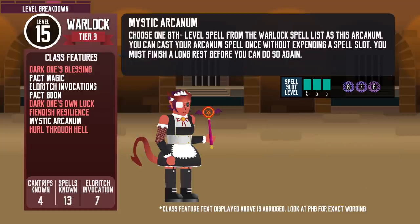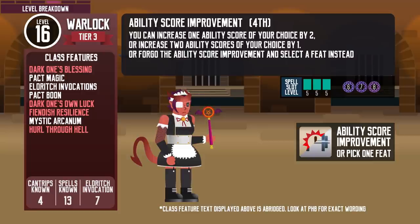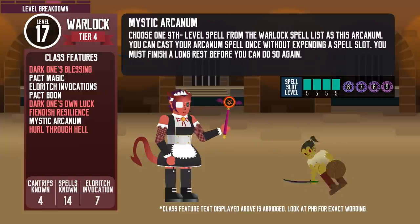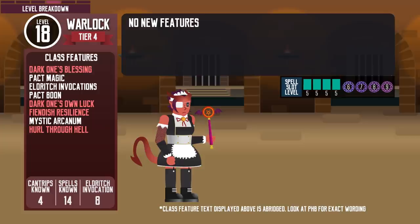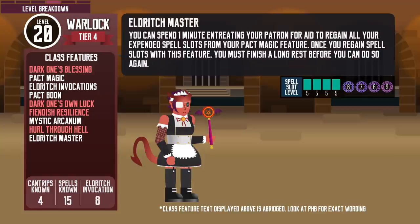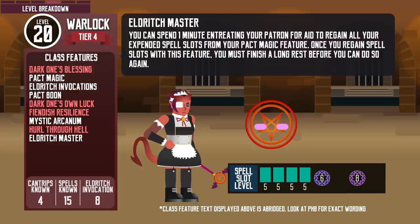At level 15, they can learn level 8 Mystic Arcanum spells like Power Word Stun. Level 16 brings the fourth ability score improvement. At level 17, the Eldritch Blast cantrip can make 4 separate attacks, and the Warlock can learn level 9 Mystic Arcanum spells like True Polymorph. Level 18 brings no new features, but they get their 8th and last eldritch invocation slot. At level 19, they get their 5th and last ability score improvement. Finally, at the maximum level of 20, they get Eldritch Master — once between long rests, they can spend 1 minute asking their patron for aid to regain all their expended spell slots, but not their Mystic Arcana.